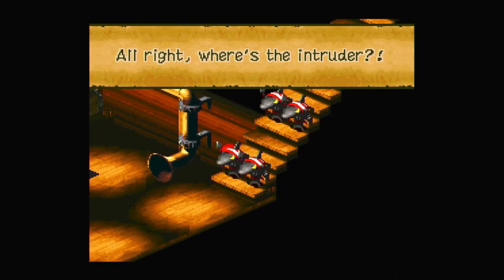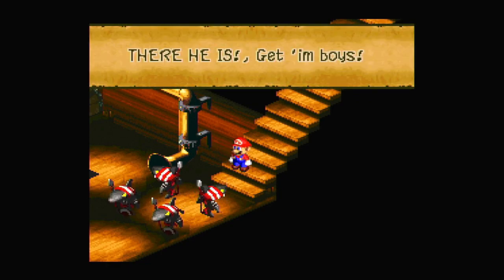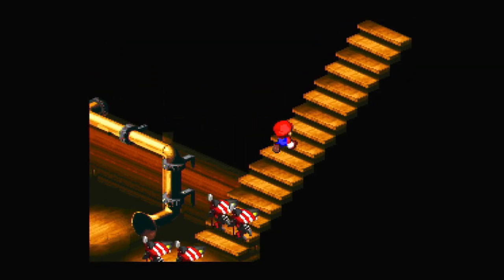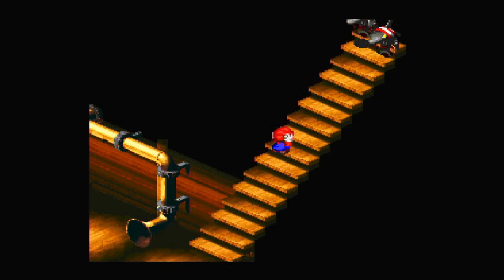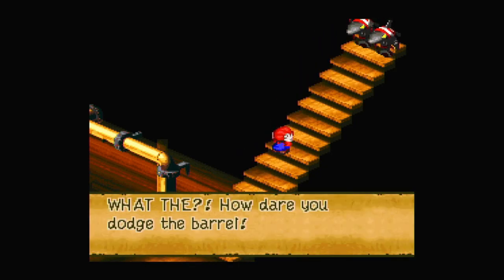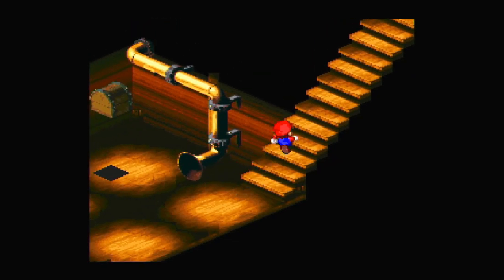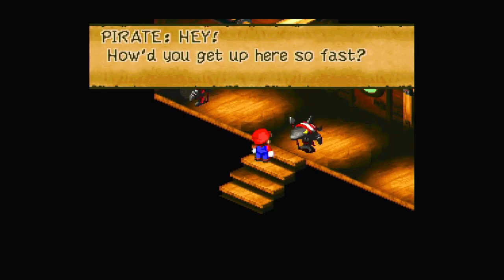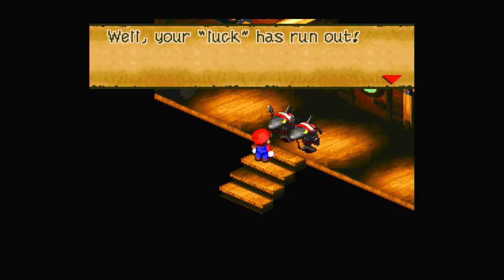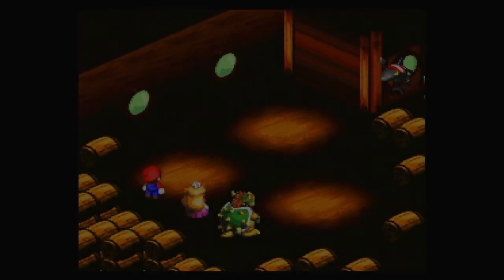Up we go. The upper deck crew: 'Alright, where's the intruder? I don't see him — did he get away? There he is, get him boys!' They throw a barrel and Mario dodges it. 'How dare you dodge the barrel!' This game is amazing. 'How'd you get up so fast? Well, your luck has run out — we don't take kindly to strangers here.' Here we go again.